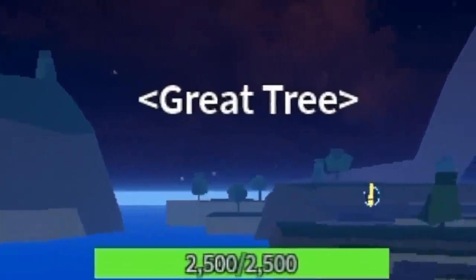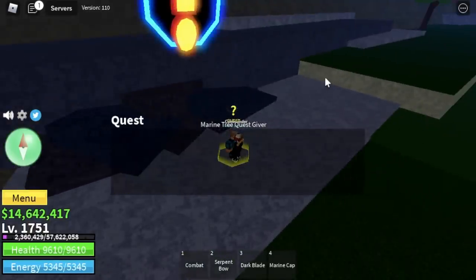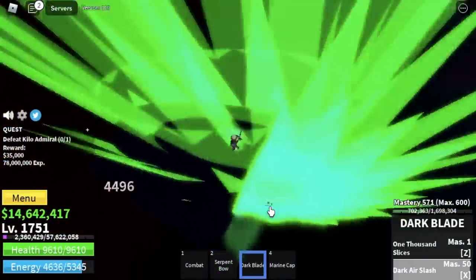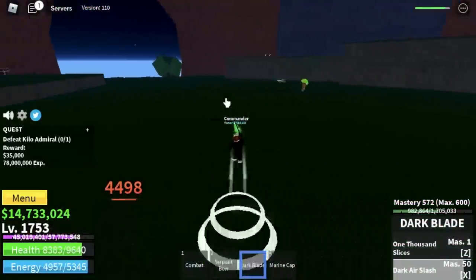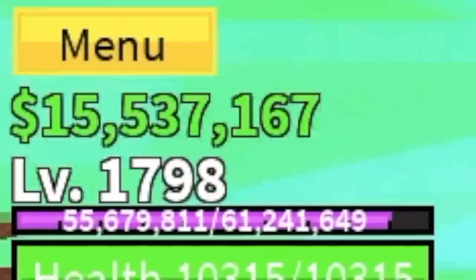Next island is Grade 3. We're going to go straight with the Kelo Admiral. The technique is to jump up on this stone and hit her using your X skill. But I don't suggest that — it takes time. Better to defeat her face to face. Grind here until you reach level 1800.